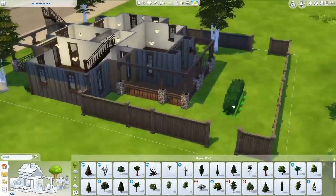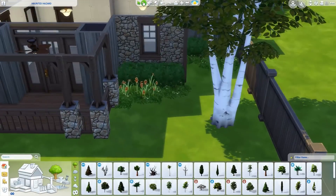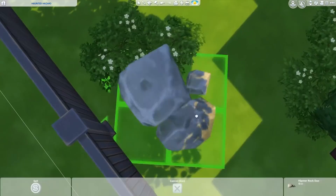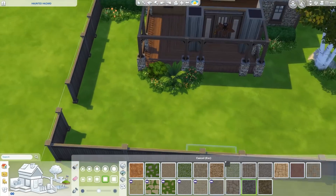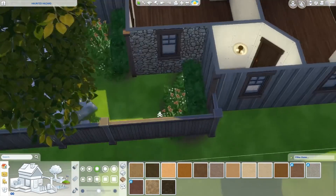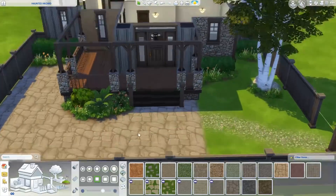I used the flowers from Romantic Garden Stuff, which I rarely use, because I try to limit my pack builds. Instead of using like 20 packs, I'll pick maybe two — like cats and dogs and bowling night stuff — so that makes the build more accessible for you guys to download. Because of that approach, I've been using a lot less of packs like Romantic Garden Stuff and Dine Out. If there's only one item I'd use from a pack, I'm just not going to include it.